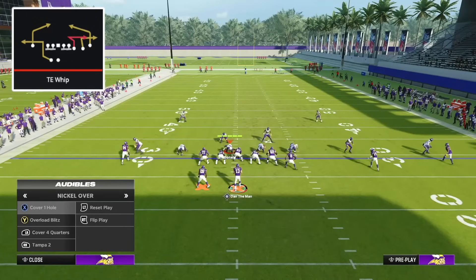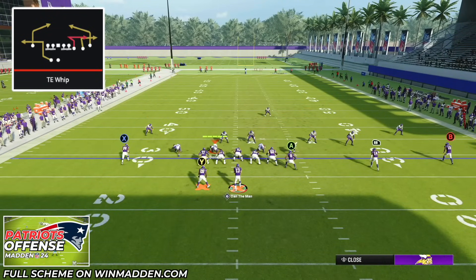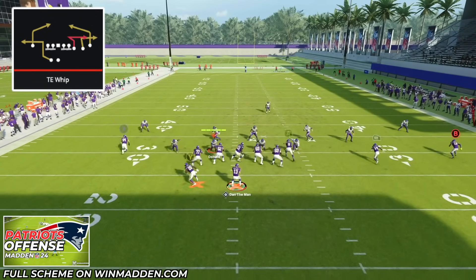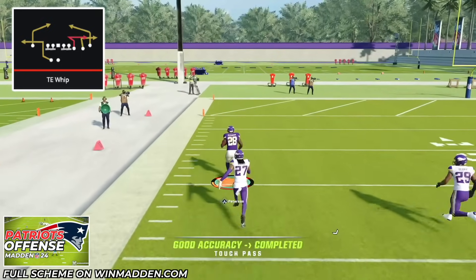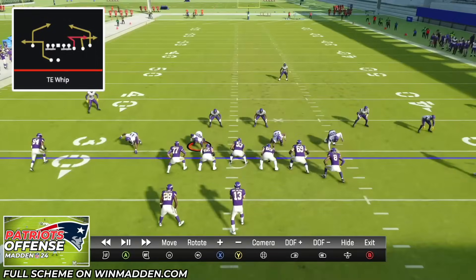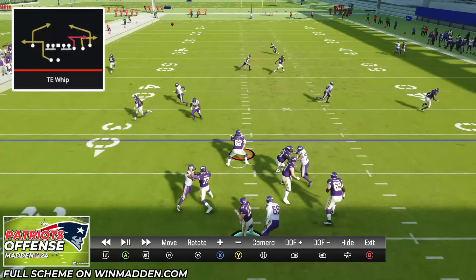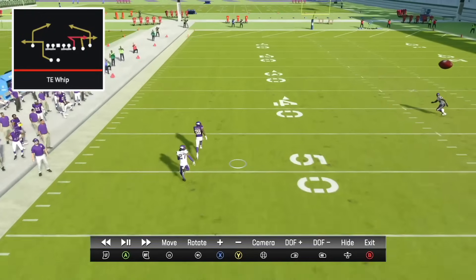Against cover one man, the setup is exactly the same. If they don't have deep safety help on the left side, the running back on a wheel route is a one-play touchdown — just lob it out there and he'll beat his man defender every time. Every other route should win too — the tight end whip, the post route, and with a robber in cover one he'll cover briefly but the receiver gets open at the sideline. The one-play score is always there.